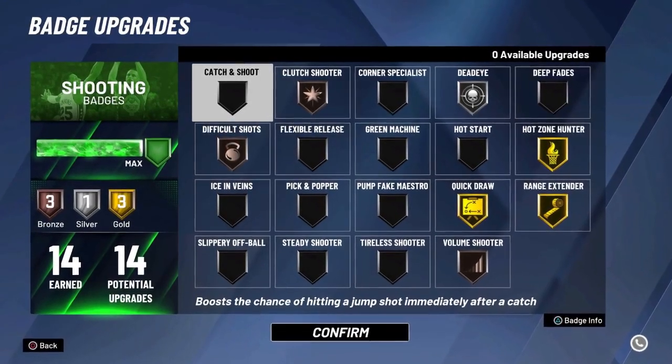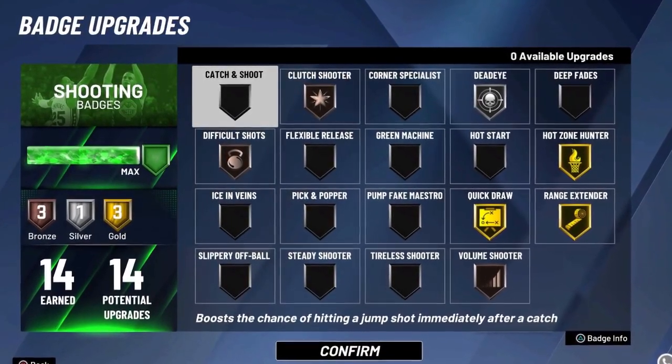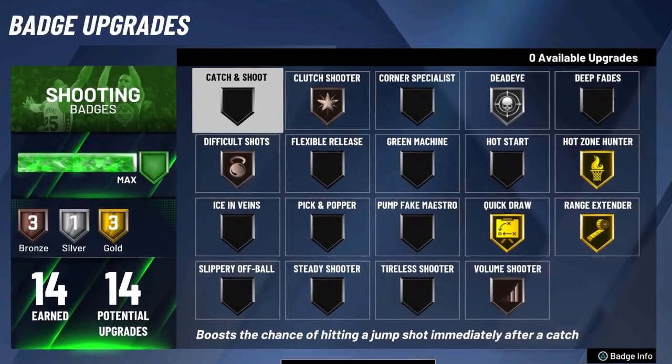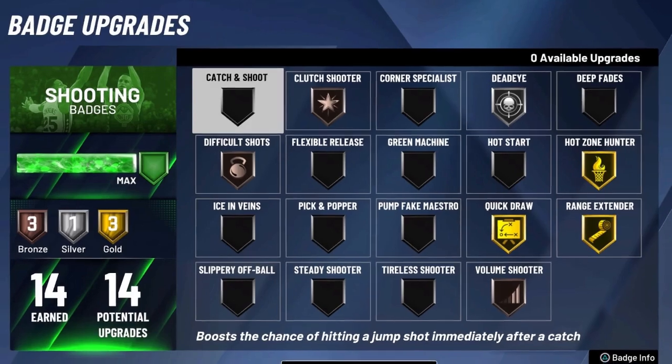My badge setup tends to fluctuate. Currently, I got bronze clutch, bronze volume with silver deadeye, and obviously the golden trio: gold quick, gold range, and gold hot zone hunter. Typically, I fluctuate between gold deadeye versus no clutch shooter. Clutch shooter is really good in the park; if you want to play Pro-Am, I actually take it off. So typically it's always either bronze difficult, silver volume, and silver deadeye. But when I play park, I usually run three bronze, one silver, and three gold badges.